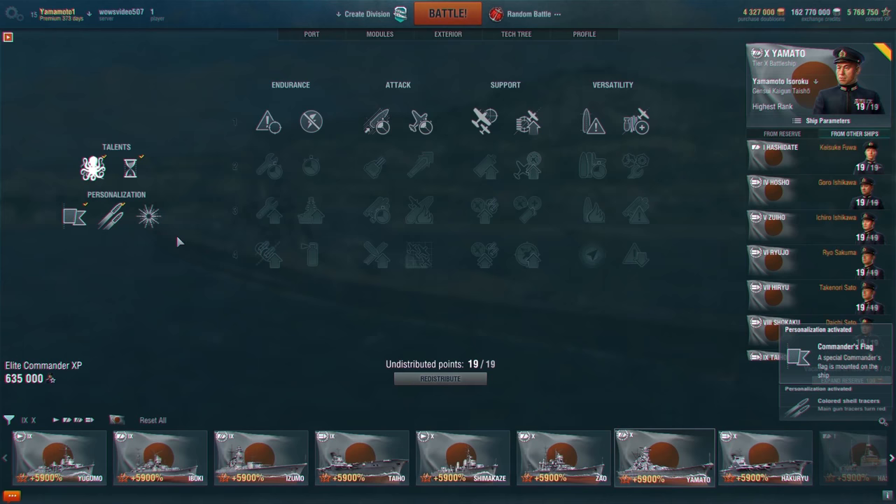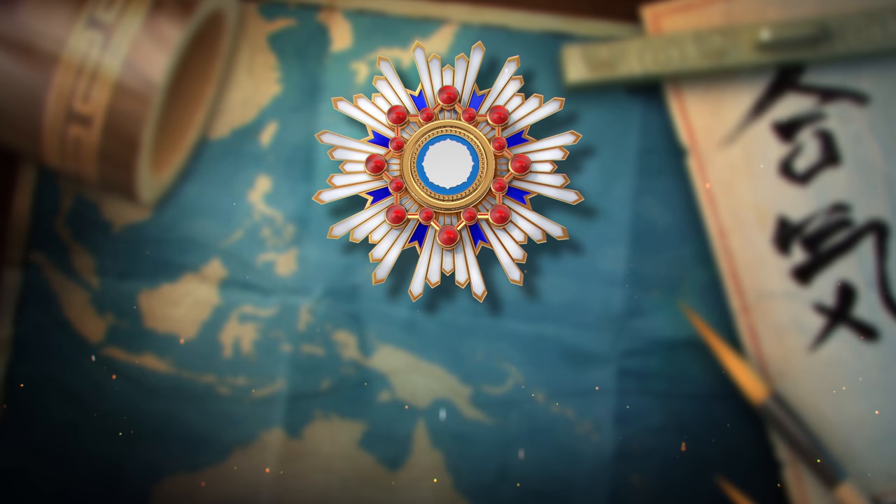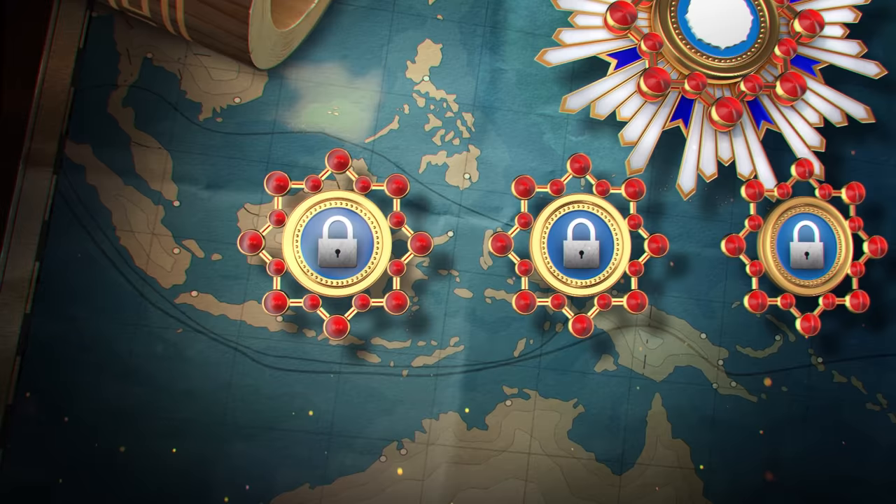These visual differences can be enabled or disabled in the commander's personal file. For Yamamoto to take his place on the bridge of one of your ships, complete a special campaign consisting of five missions. The first missions will already be available in Update 0.6.9, and the others will be unlocked gradually.